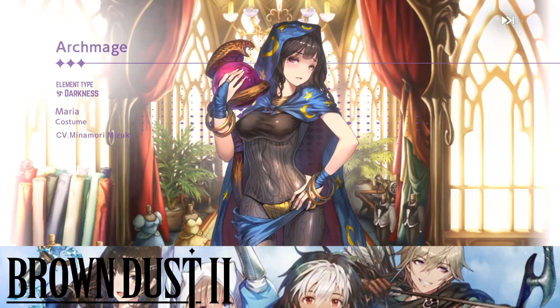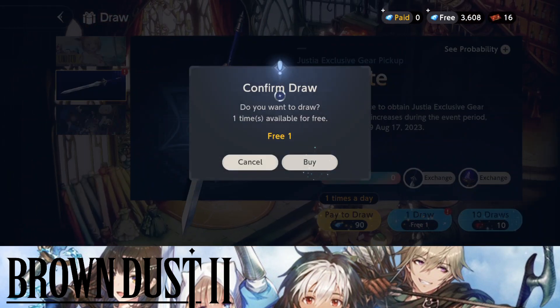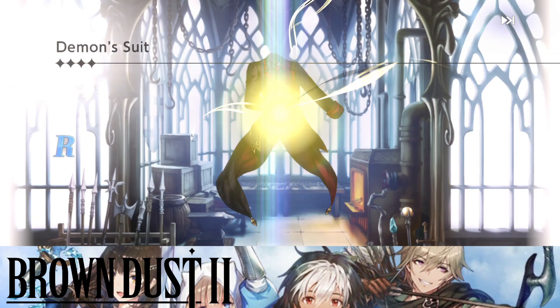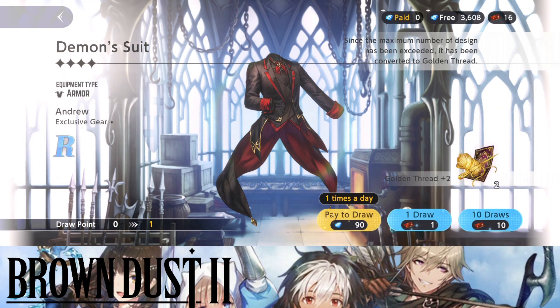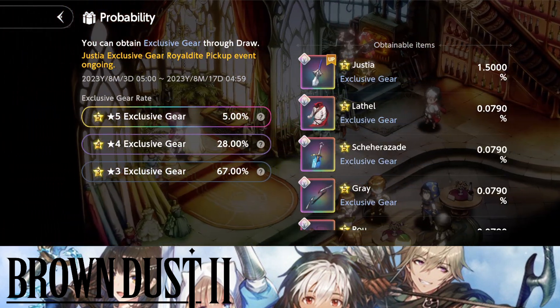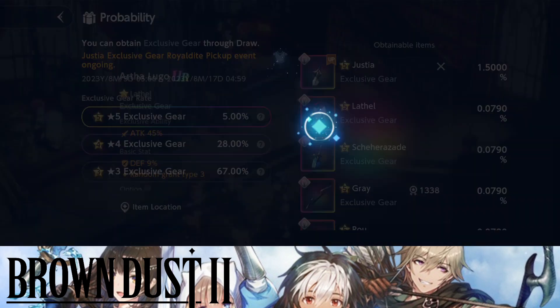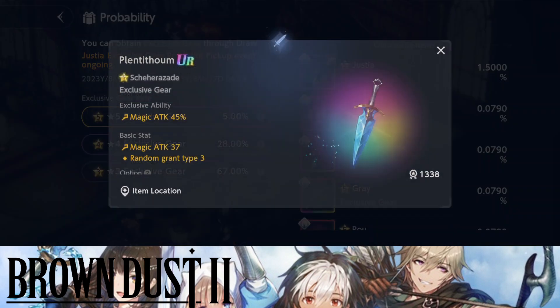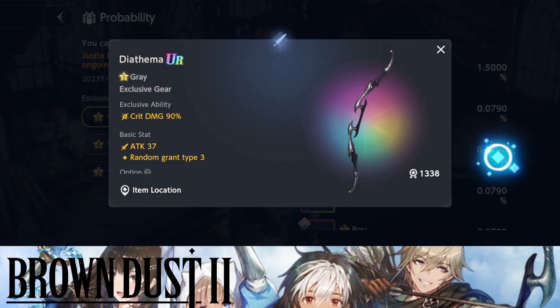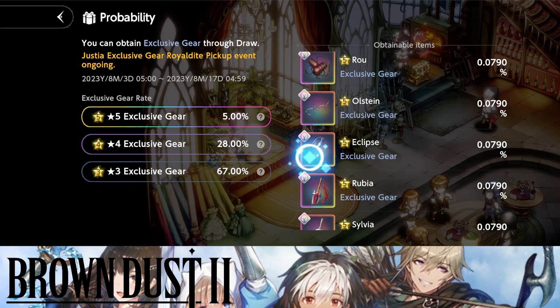We have the weapon as well — we only get one from this, I thought it'd give two. One thing I wanted to check is the stats on the weapons because they each have exclusive stats. Oh my days — attack 45%! You're going to want to summon for the weapons. 45 plus 45 is 90% — this is disgusting!